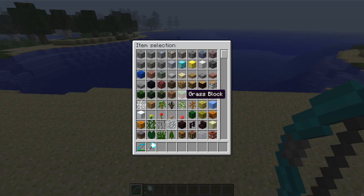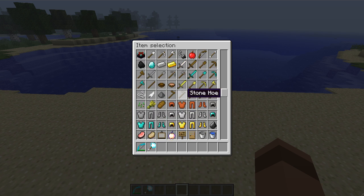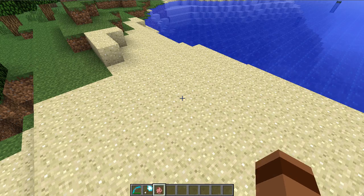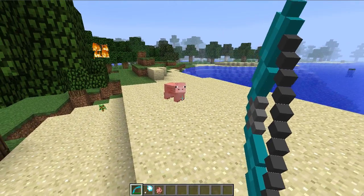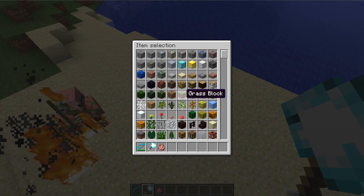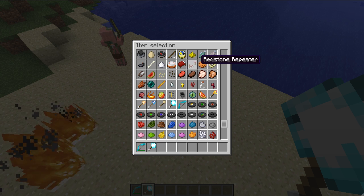That's the lightning arrow. You can also use it to create zombie pigmen. If we spawn a pig and you hit it with lightning, it turns into a zombie pigman. That's the only way to get zombie pigmen in the normal world, not in the nether.